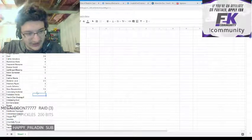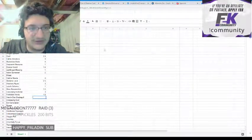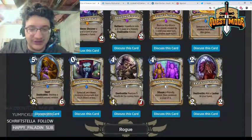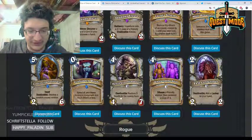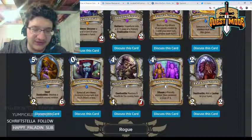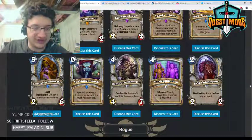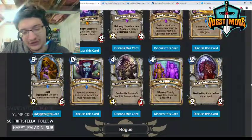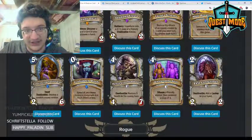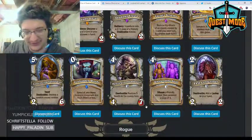Hench-Clan Shadequill — four mana 4/7, deathrattle: restore five health to the enemy hero. This is kind of a silence Priest card, but I don't really think it's powerful enough there either. You already have Eerie Statue, and you have a 4/8 for three in Humongous Razorleaf. I really don't see this seeing play ever — not powerful enough in Wild.